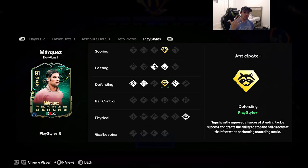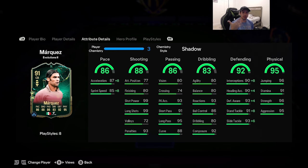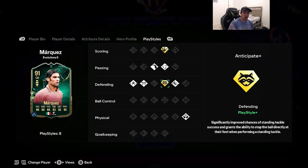The best chemistry style to get on this evo Rafa Marcus is Shadow — you want to max out the defending and boost up the pace. The physicality is already looking absolutely A1 with 96 strength and 95 aggression, so you don't need to touch that. Acceleration goes up to 95, sprint speed goes up to 93, and I love that he has 80 agility, 80 balance, and 93 reactions. With jockey on basic, the defending should feel really nice.